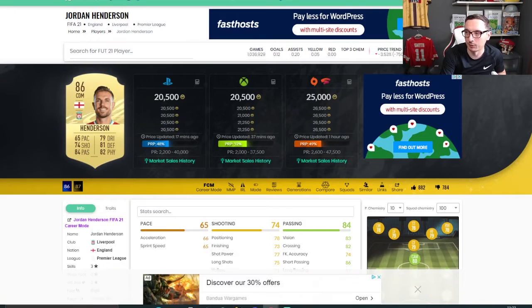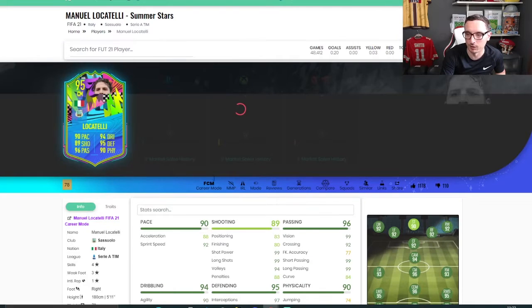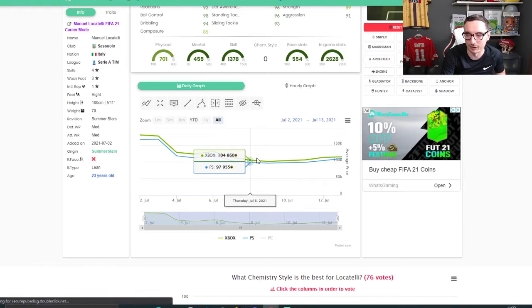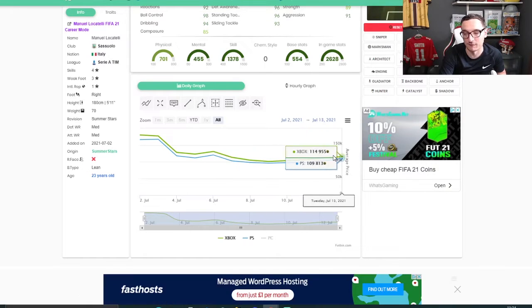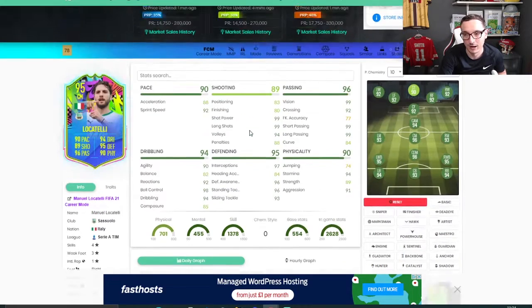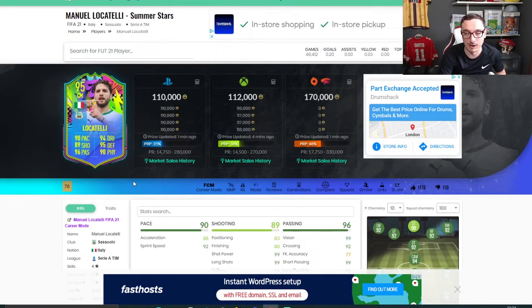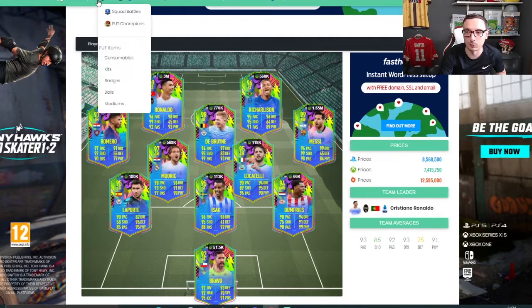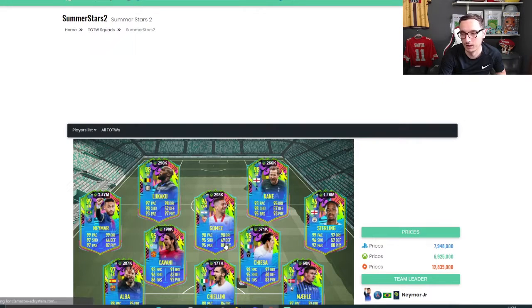These are the ones that get packed quite consistently and quite often. For people new to the game, or people who haven't got as many coins, Locatelli is a game-changing card - it's a great card. Those are the sort of cards to look at this week. The lower end stuff that gets packed more often, based upon the pack weights - those are the ones I think you need to be looking at.